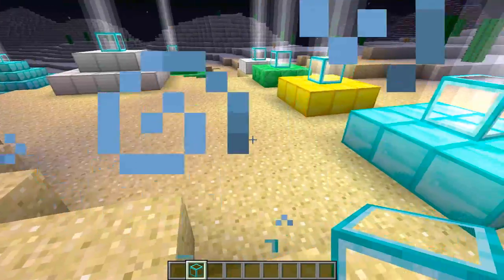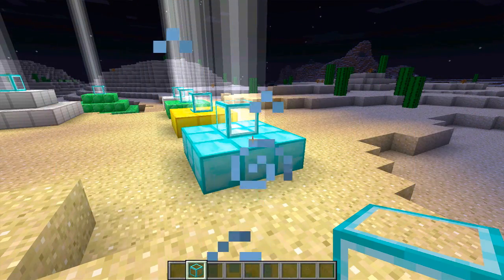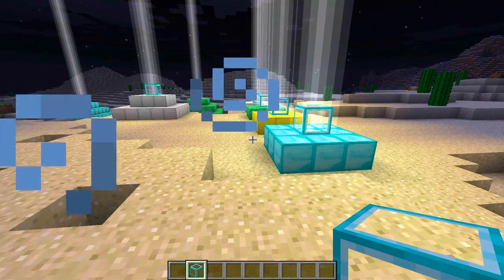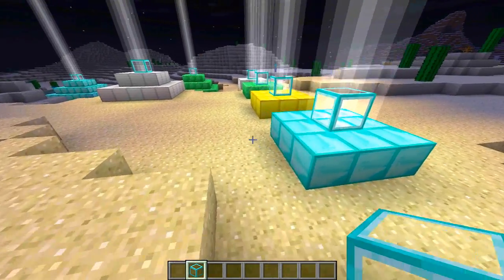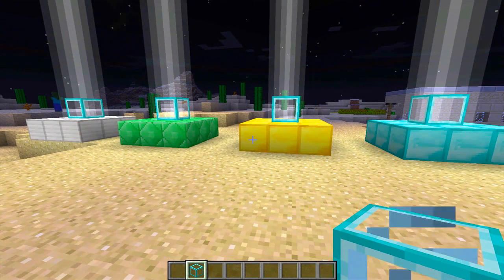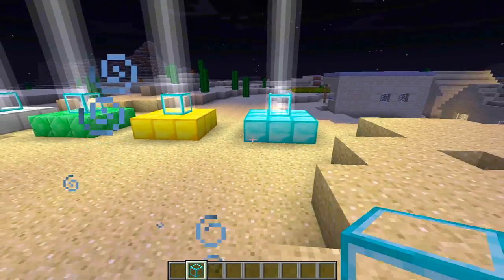These buffs work in an AOE radius - area of effect - meaning I have to be within a certain number of blocks of the beacon to maintain the buff. From what I've read, the lower tier with nine blocks has a radius of 16 by 16, whereas the big pyramid has a radius of around 40 by 40 blocks. You can fuel the beacon with four ores: iron, emerald, gold, and diamond. I think the ore you use affects how long the buffs last and how potent they are.